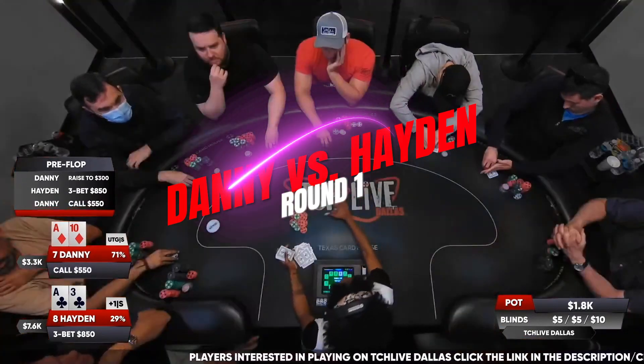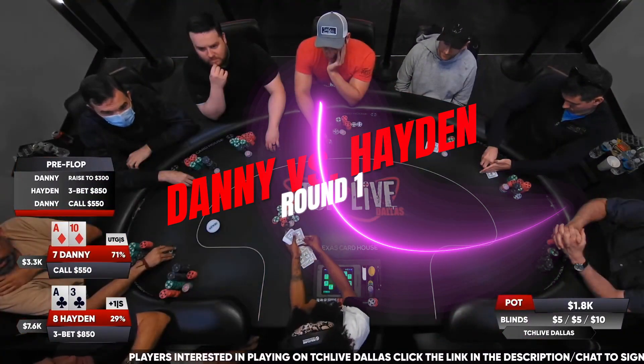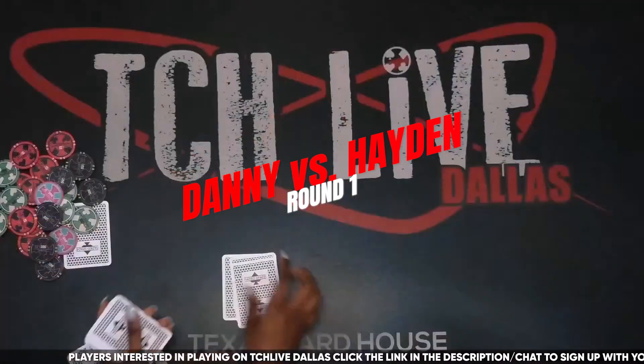Danny is going to come along here with a suited ace-10. He knows that Hayden is capable of doing this with weaker holdings, or hands that he's flipping with.